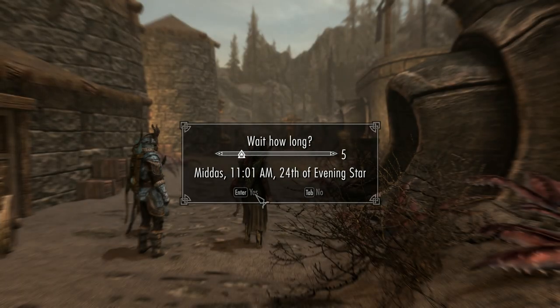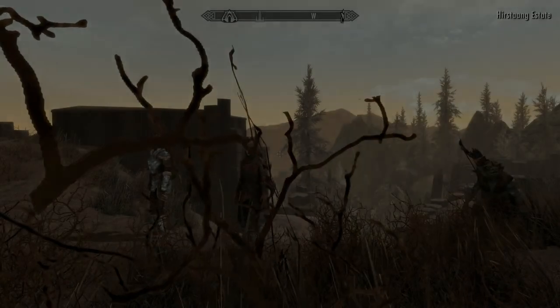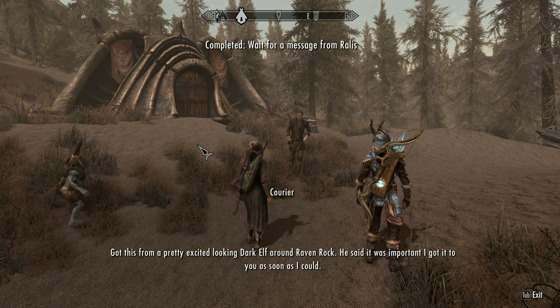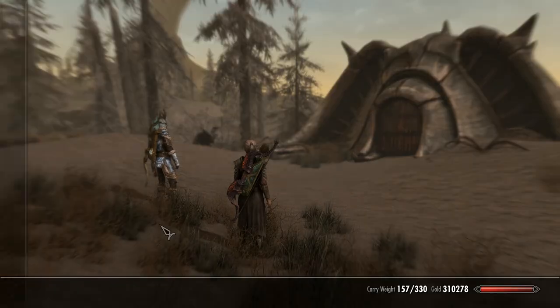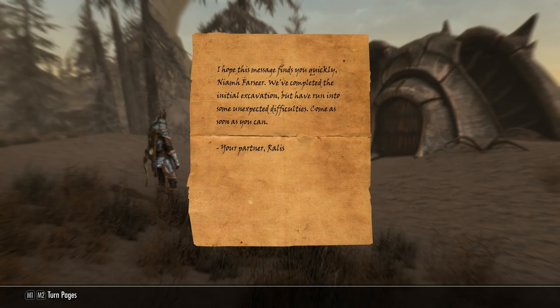You're going to be doing this several times so get used to it. If you wait at the barrow and then fast travel to Raven Rock the courier won't always spawn, so I had to fast travel somewhere else first, and that triggered him. The courier delivers a note — a pretty excited-looking dark elf around Raven Rock handed it to him, saying it was important. The note reads: 'Hope this message finds you quickly. We completed initial excavation but run into some unexpected difficulties. Come as soon as you can — your partner, Rallis.'